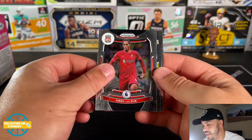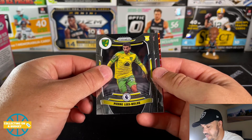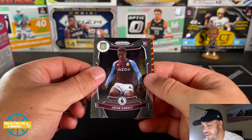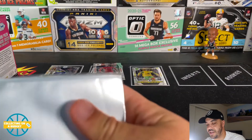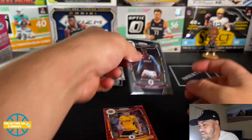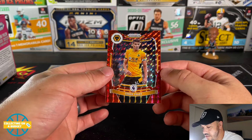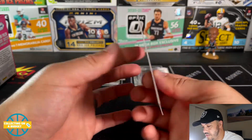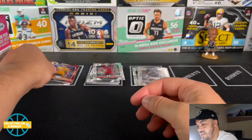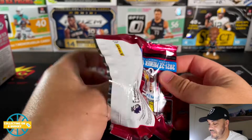Virgil van Dijk, and here's our first rookie — Pierre-Emile Hojbjerg. And back-to-back rookies: Jacob Ramsay, that's a good one for Aston Villa. Let's put a sleeve on Jacob Ramsay. That spoiled our parallel — Connor Cody from Wolves. A red parallel, looks good. That pack was much better — two rookies and a parallel, definitely a much better pack.